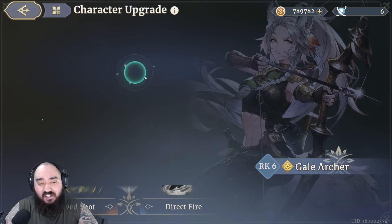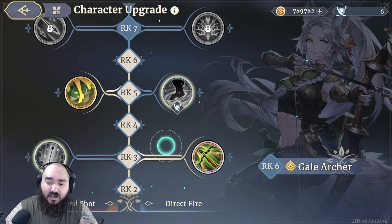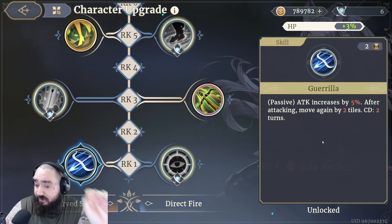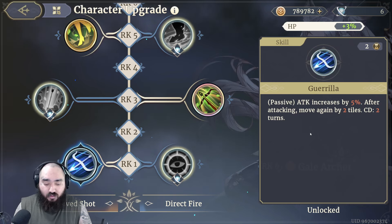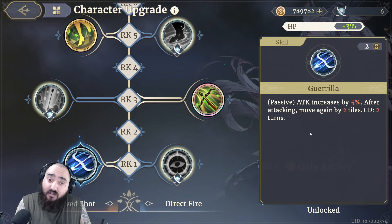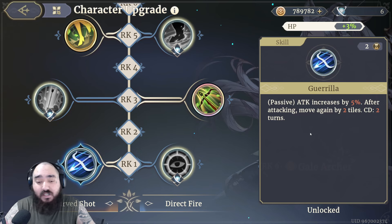Let's start with her skills and what I would recommend picking. There are a couple of exceptions where you could mix and match, but overall it's a pretty simple kit. Starting with Rank 1, we have Guerrilla. Guerrilla is a passive that increases attack by 5%, and after attacking, lets you move 2 tiles on a cooldown of 2 turns. Every time you have an archer, you want to be repositioning yourself — either to gain the Highland advantage or to stay safe on the backlines. Extra mobility is always a plus.